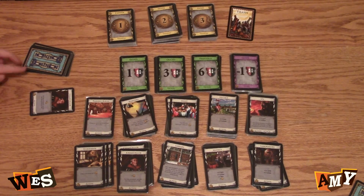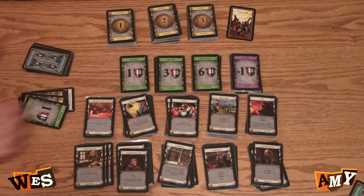I'll play a chancellor, but I'm not going to do the deck discard, so I just have plus two. And I'm going to buy a gold. I have seven, nine — I'm going to buy a gold.